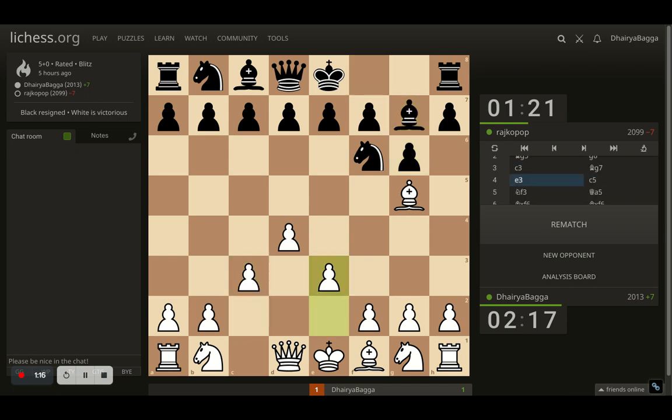Opponent plays bishop to g7. I go with e3. Opponent now plays c5, trying to be aggressive. And now I can take and then the queen will come out attacking the pawn. And if I keep defending it, I'll be opening up my queen side structure. This bishop is already eyeing my rook. So I don't want to get into that line. So I went with knight to f3, defending the pawn further.